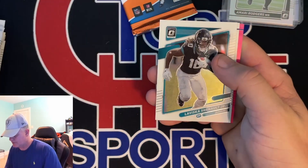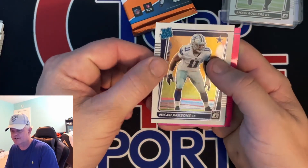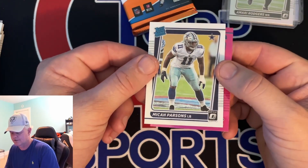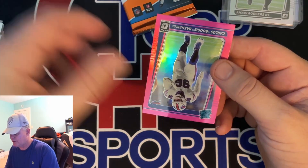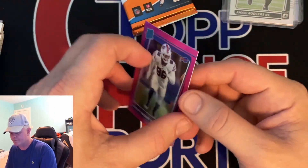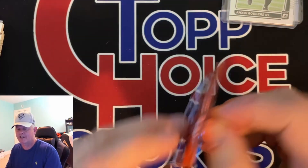Daniel Jones, LaVisca Chenault, Micah Parsons — best defensive rookie last year. And our last pink is going to be Carlos Boogie Basham. Onwards and upwards, the last pack.